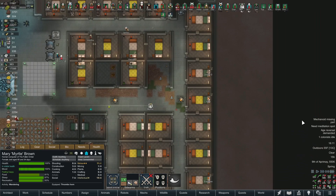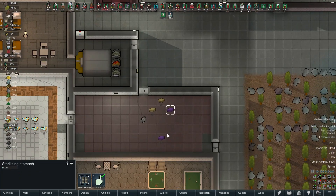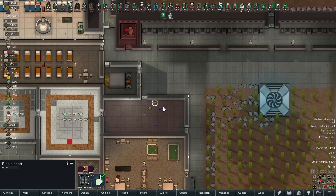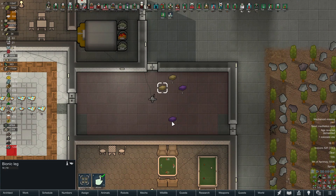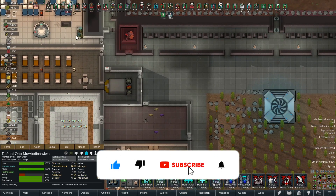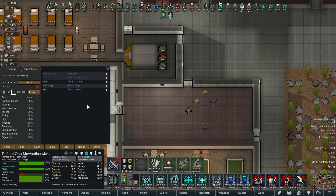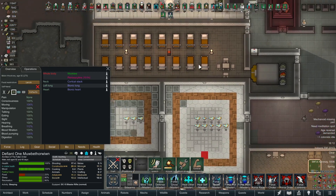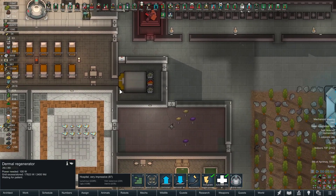Things are going pretty good around here. My mechanoid is still missing a part, but no worries - we've got some bionics to install. I've got a heart, two legs, and a stomach. Let's start at the front with Defiant and see if anybody's missing a stomach, and also look for leg injuries. Nobody should have any scars because I have the regenerator here - let me turn that on.